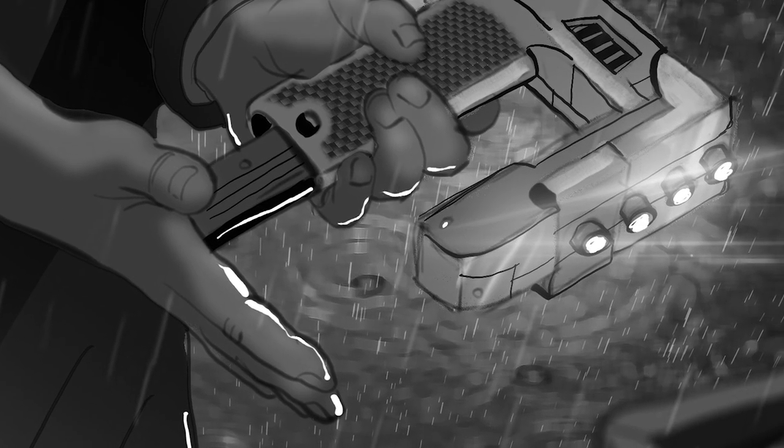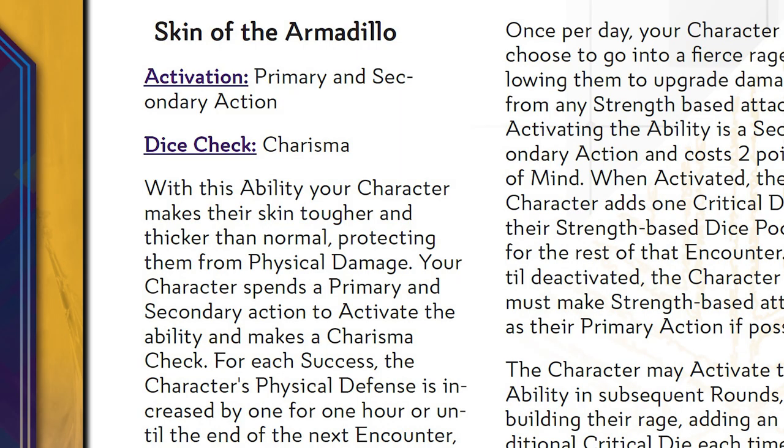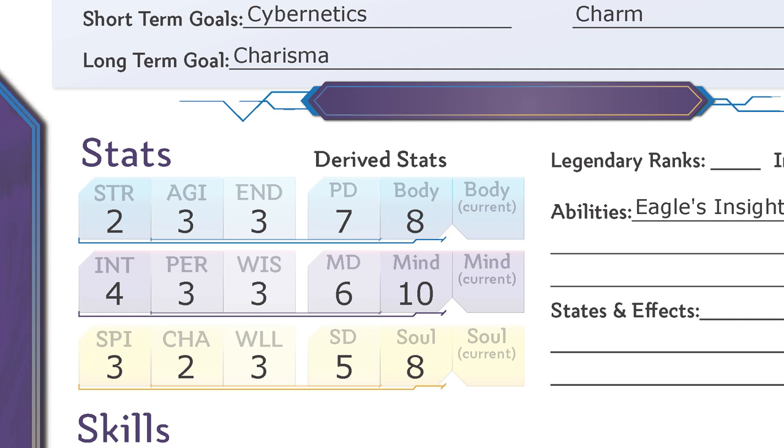The number of dice used in a pool is determined by what the character is trying to do. If you are using an ability, simply refer to the details of the specific ability to determine what dice should be used in the pool. The ability will detail which dice, often based on stats, apply to the dice pool. For example, if an ability says to create a dice pool based on the character's spirit and wisdom, and the character has a spirit of three and a wisdom of three, the dice pool would be six dice.